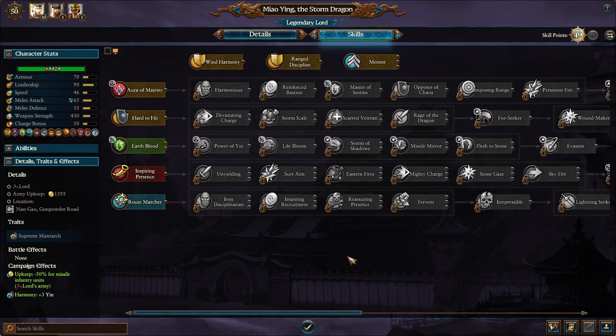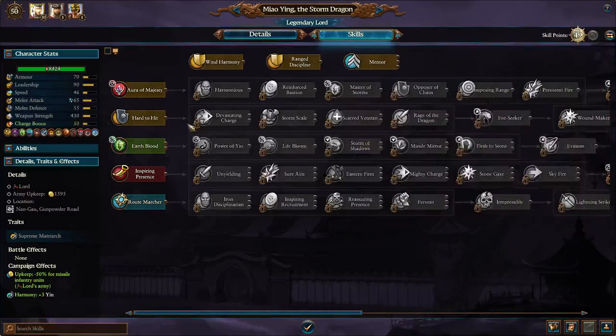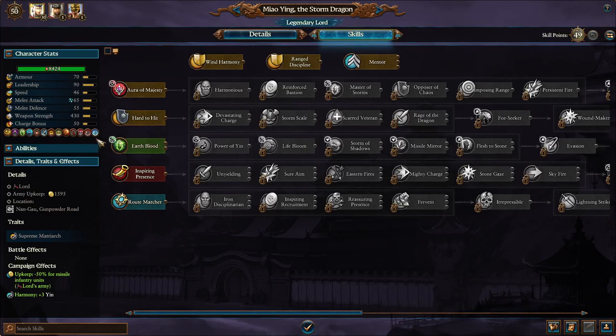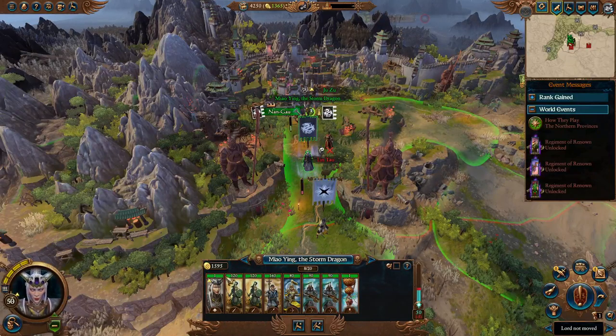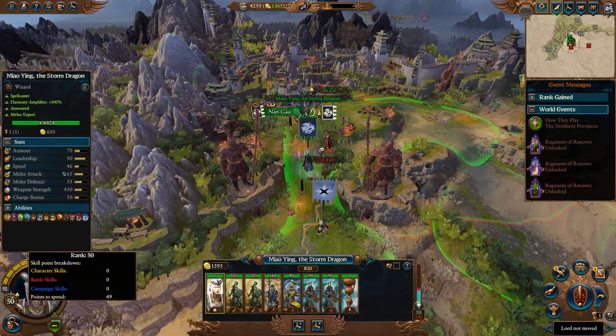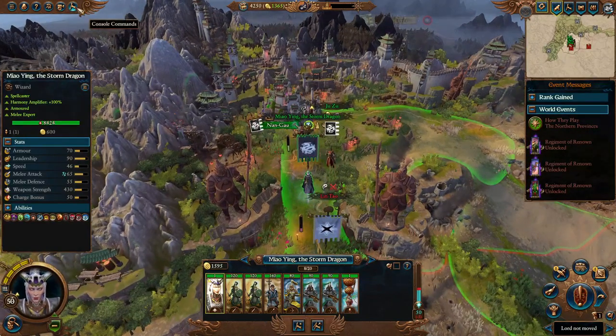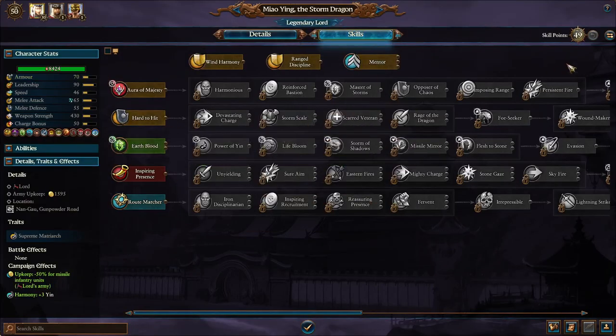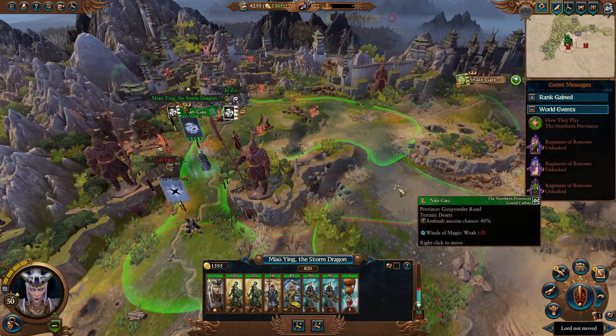I'm going to describe what I recommend doing. If you just want to make her a one-woman killing machine, you just focus on her magic and melee and don't worry about the red line. But in general, most of you using a legendary lord also want to use some other units in the game, since it's fairly easy to make a doomstack. Also note: I used a console command mod to give her 50 skill points for this video — you don't actually start with 50 on turn one.